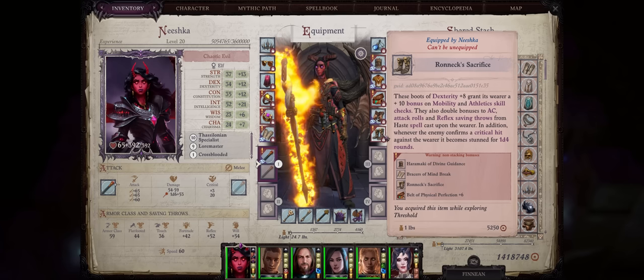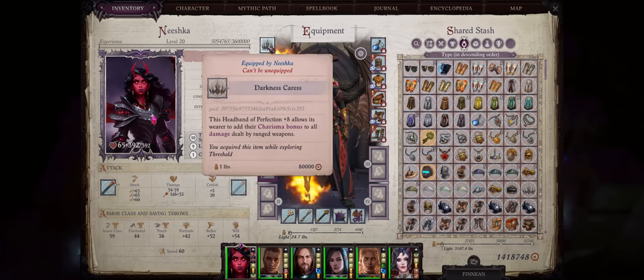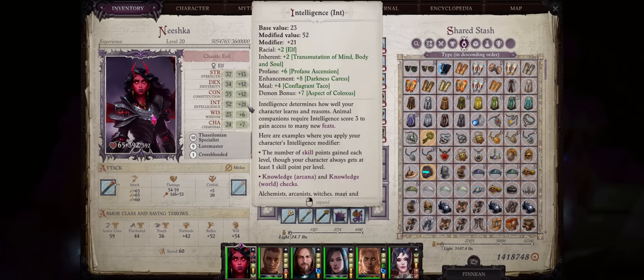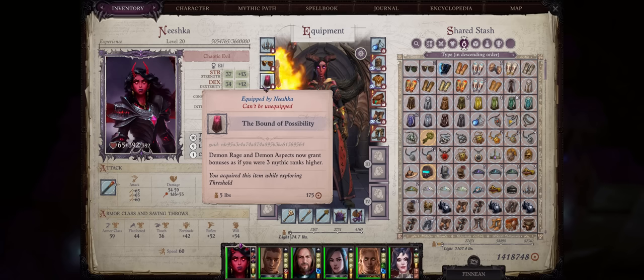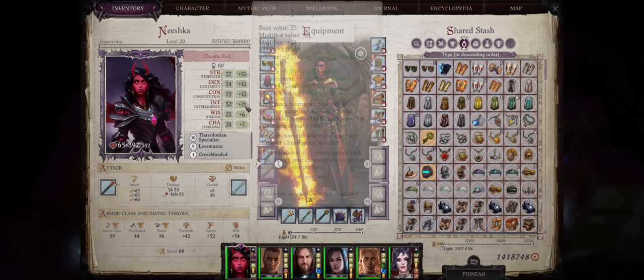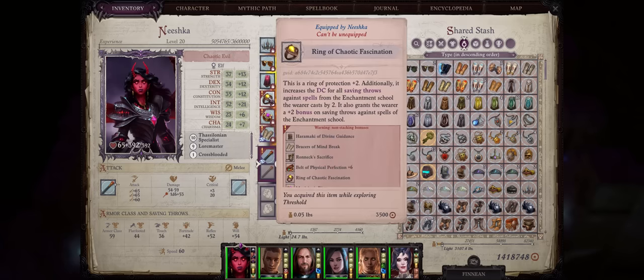The Goggles of Mind Control are kind of a pain to get — you have to do Nennio's last dungeon, which is probably the most boring area in the whole game. I think you can also get it from the latest DLC. For Cloaks, at first you want cloaks of resistance, but ultimately the Demon Mythic Cloak, because it does let your demon abilities, aspects, and rage scale as if you were three mythic ranks higher, so you can go over the cap — which is why for example we get a plus seven stat bonus from the Aspect of Coloxus instead of the default maximum plus six. For Rings, you have three options. Ring of Chaotic Fascination, once again to empower your enchantments DC. You can get this by defeating the demons summoned by the Chorussina NPC during the Drezen Siege at the end of Chapter 2.